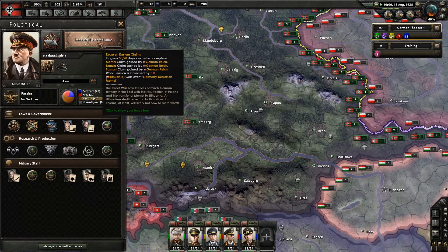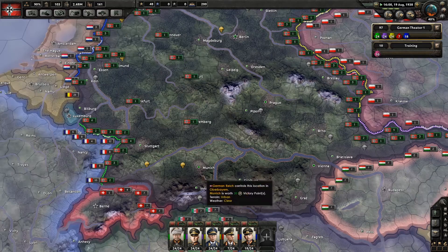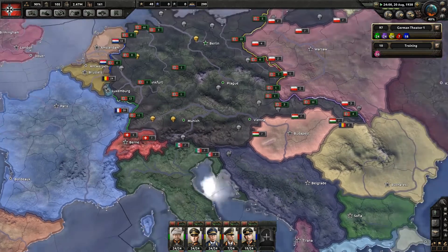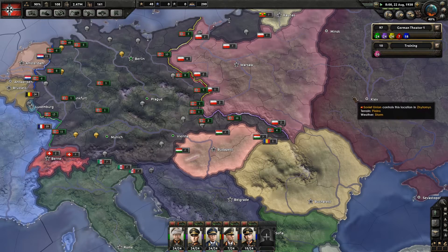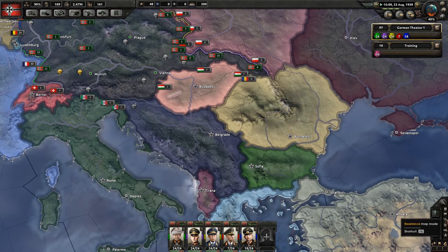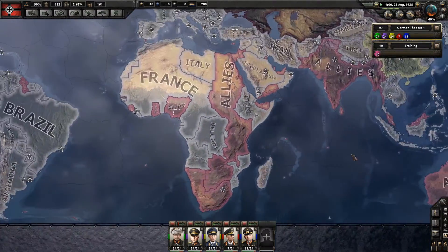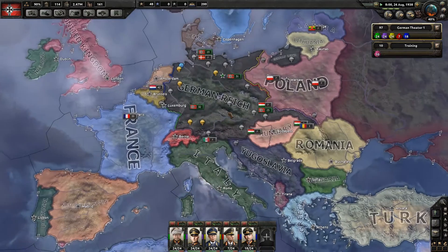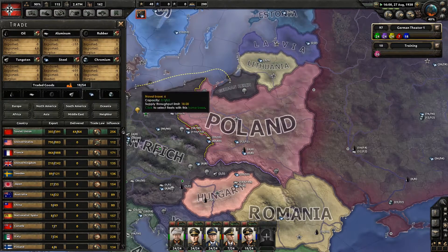How are things going with reasserting the Eastern claims? We're only 20 days out — very good. We'll be able to start getting some other people into the Axis. Italy will almost certainly join quite easily because of the event. The Soviet Union can be allied but they won't be in the same faction — they're always part of the Comintern. Looking at the faction map: we're Axis, then the Allies including Canada but oddly not the United States yet, and the Chinese United Front. We're already in August 1938, not far from 1939 where we'll be able to start working on some new tech.